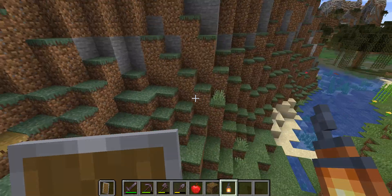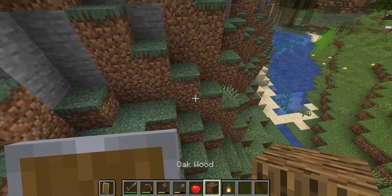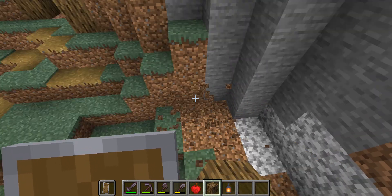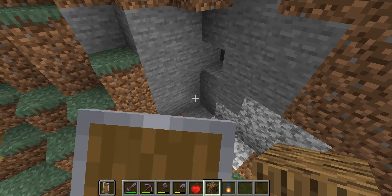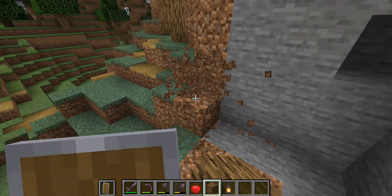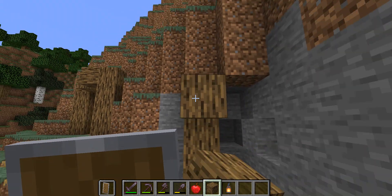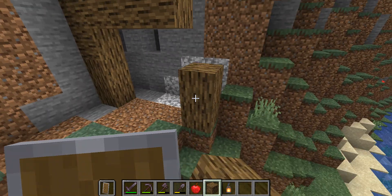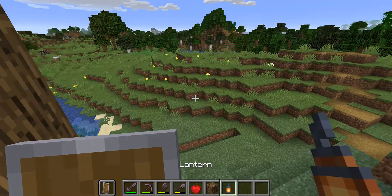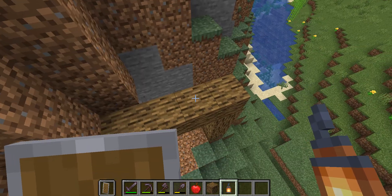Now let's make another entrance to the storage building. What we're gonna do is clear out a bit of space where we want to build it. It can be a little tricky to build at first, but once you get the hang of it, it isn't that bad. We have a one block center — place your lantern there.